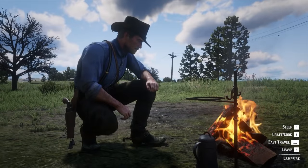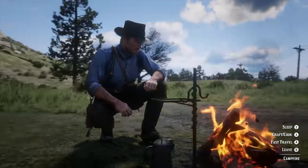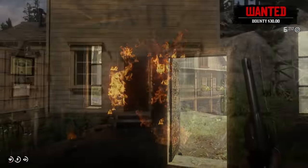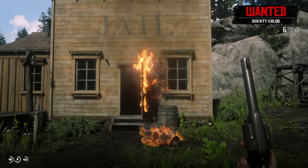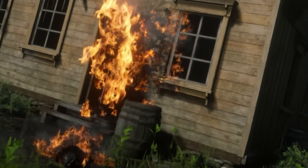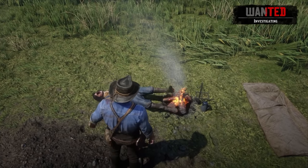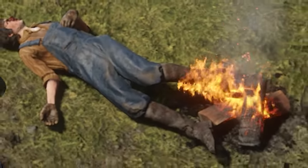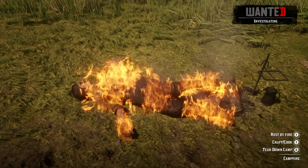It's one of those things you really have to stop and appreciate, because the game never really draws your attention to it the way other games on this list do. But the way fire spreads and builds up is surprisingly detailed and realistically modeled. If you dump a character on the ground next to an open flame, their limb will slowly catch on fire and slowly spread until they're engulfed in flames.